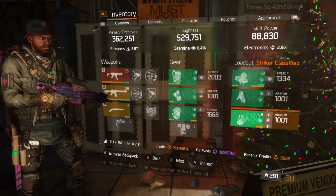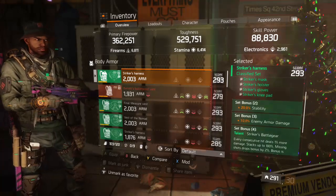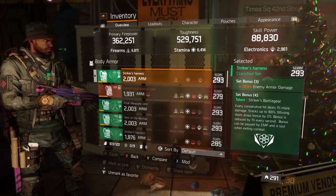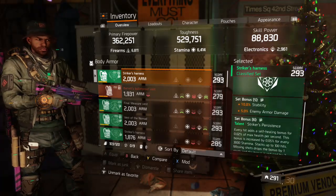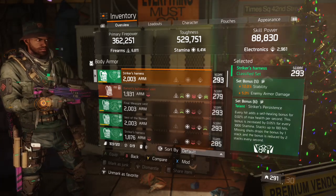As for Striker set bonuses — the two-piece bonus is 20% stability, three-piece is 10% armor enemy armor damage, four-piece is landing consecutive shots builds your bonus while missing shots takes your bonus down. Five-piece bonus is 10% more stability and 5% more enemy armor damage.